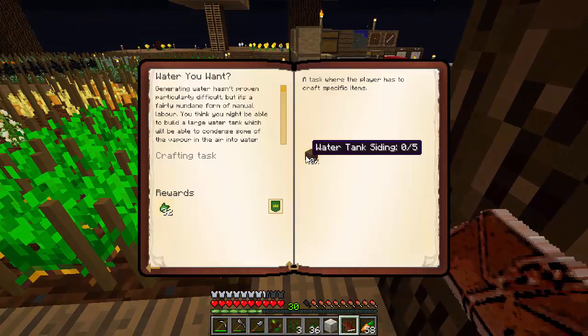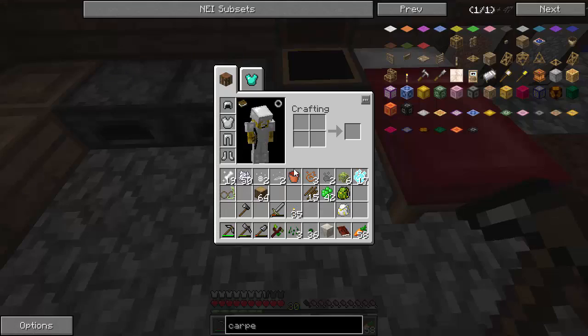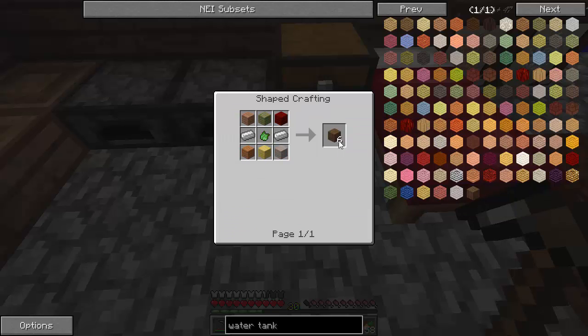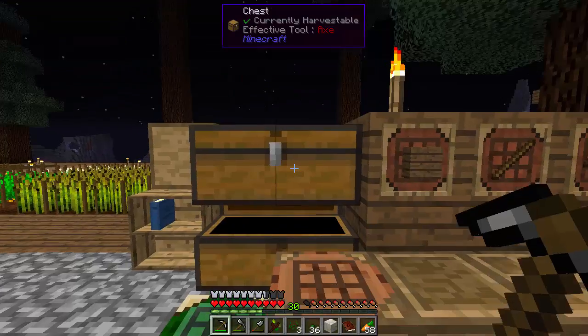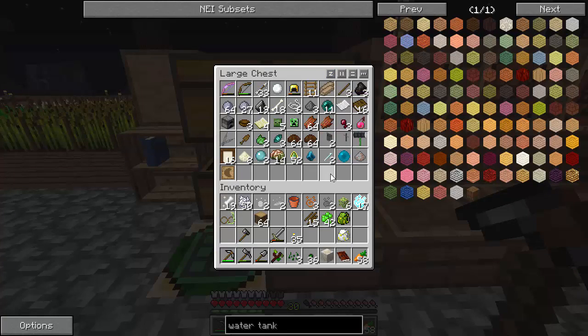So it wants some water tank siding — five of it. It's a multi-block 3x3x3 hollow, so that's 26 blocks. We need 26 of these. It takes iron. And pipe sealant comes from cactus green or slime balls. Cactus green comes from eelgrass — oh, I actually have that just sitting in here. Cool, and then we can just get pipe sealant. But we're going to have to wait for some iron.